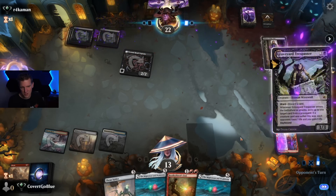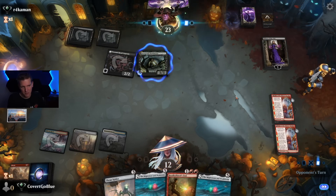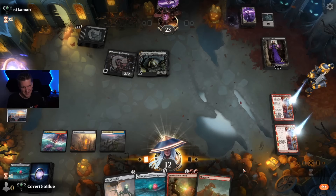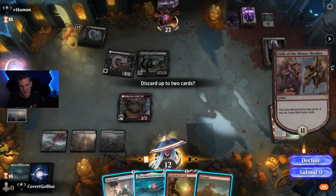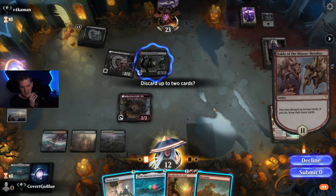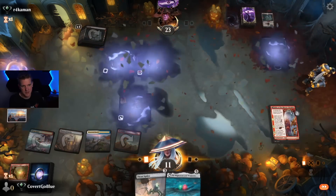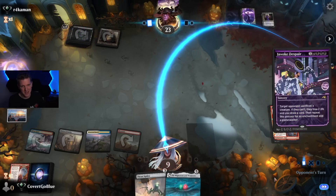Land off the top. Trespasser does die to a Brotherhood's End. Good choice going into their own graveyard to drain me for another one. They plus their Liliana — this could all work out very well. All we need to do is draw a land — there it is. Too bad we have to transform our Reflection of Kiki-Jiki. We have the land we need. The Mightstone Weakstone will draw some cards soon, and the Spider can be a good board presence. Brotherhood's End hits three damage to each creature and each planeswalker — opponent goes down to one card.